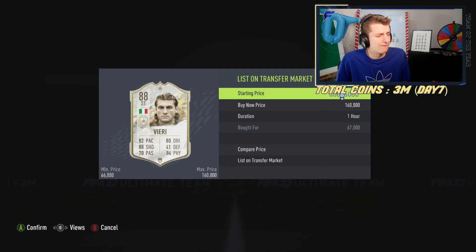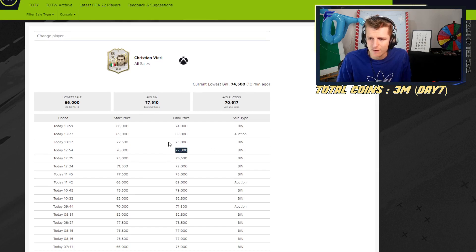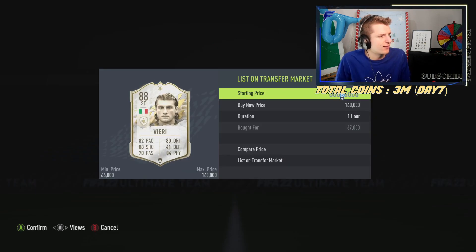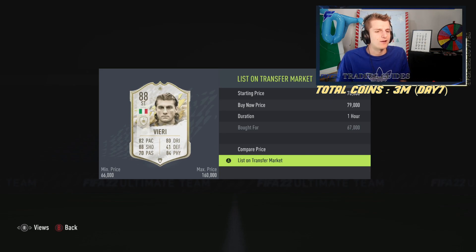We got a Vieri at 67k — that's the second one I've got at a discount now. Looking at the prices: 77, 73, 74, 79, 82, 82, 79, 77, 77. Going to go for 79 — we live life on the edge when it comes to selling players. That's a nice 12k difference with a 4k tax and an 8k profit after tax.